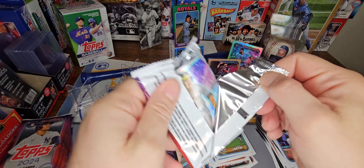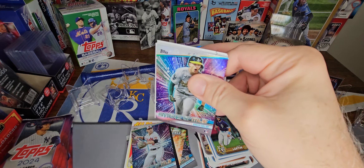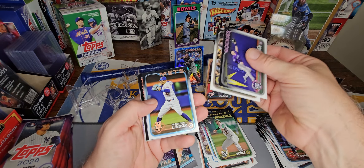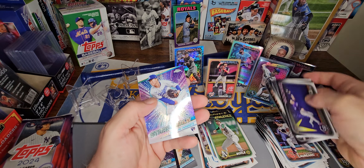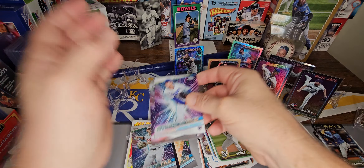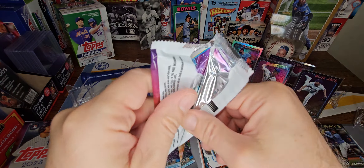Alright, let's get into the second box. Let's see what we've got here. Boyle rookie, Machado, Lindor, Hernandez, Waldachuck. And we've got a Yamamoto Chrome. Very nice — take that. That is collectible.